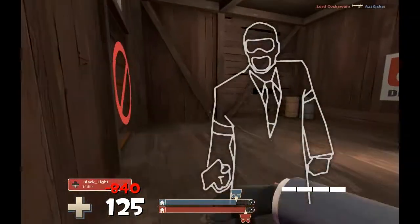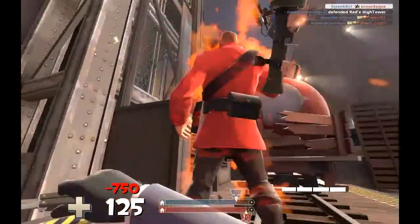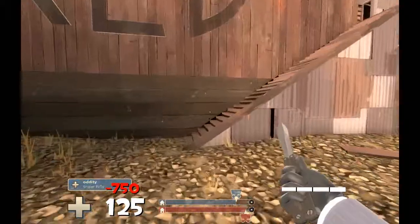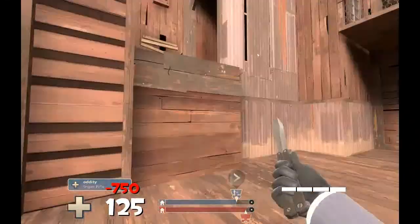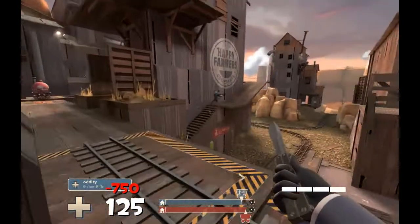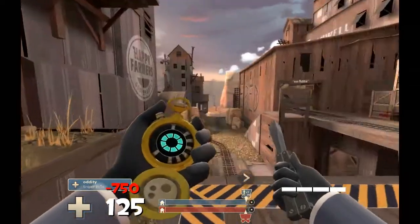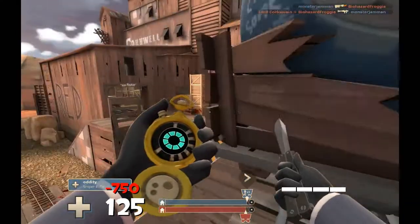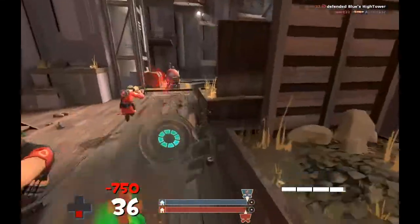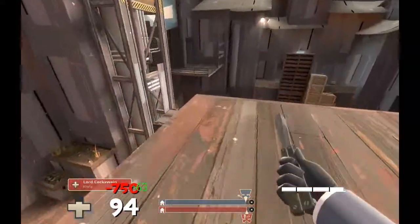I throw up an enemy disguise and wait for the engineer — easy stab. I try to help that pyro but he doesn't need my help — impressive, probably something with the Backburner. I jump onto the point and push a bit, expecting to get shot any second. A scout comes over to help, so I put my DR down to push longer. DR spies are really good at pushing the cart — they can avoid damage, uncloak instantly, and get cloak back quickly. I try to backstab someone, fail, take a DR hit.